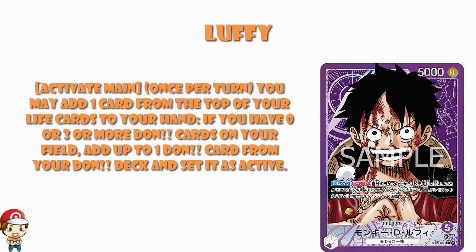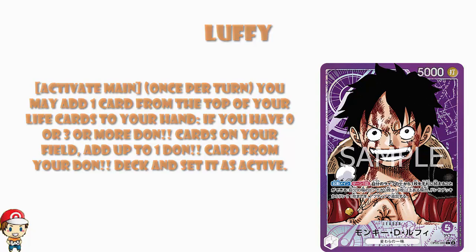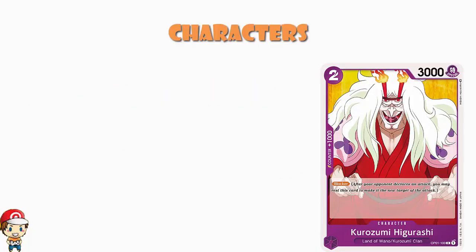So what do we play with it? We've got Kurizumi Higurashi: two cost, 3,000 power, counter plus 1,000, blocker. Nothing more than that, nothing more exciting — it is a blocker, that's what we've got. This is an unusual deck in that this is the only character we've got that is less than a four cost. But we should be accelerating our Don a little bit faster than your average deck, so we can go a little more aggressive in terms of cost.